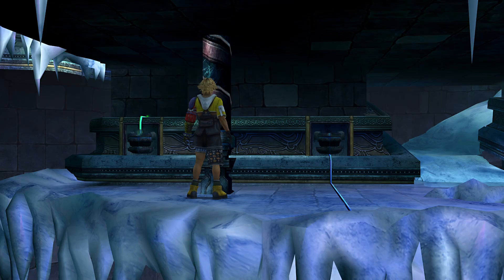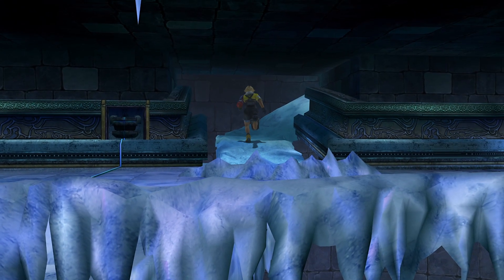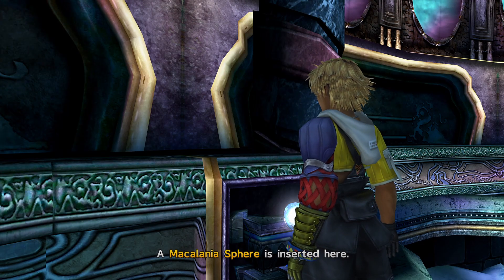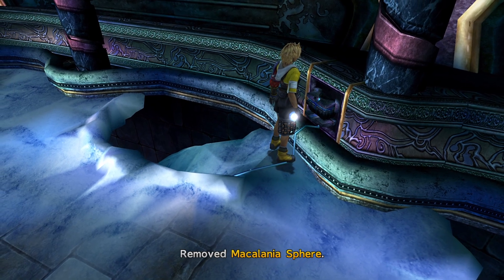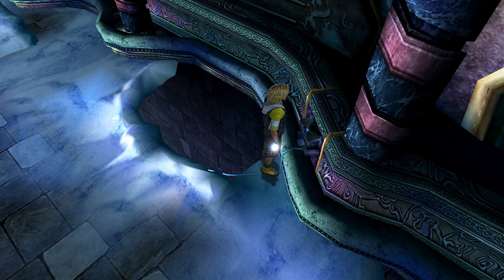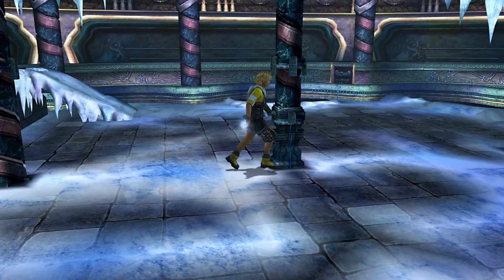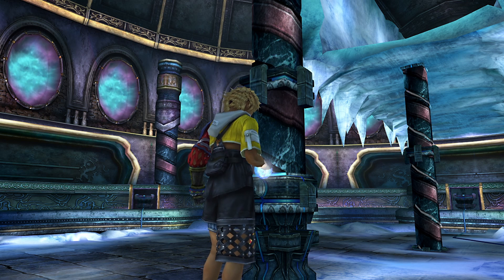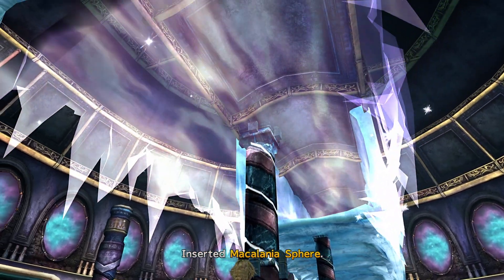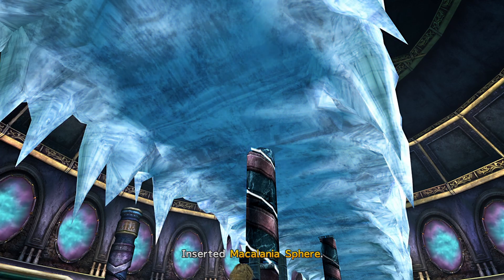We're moving right along. So the next thing we want to do is head back upstairs and grab this sphere, which is gonna cause that to vanish. Then we're gonna go back to this pillar that we had originally done and activate it. But we haven't gotten the destruction sphere yet, so that's a concern.